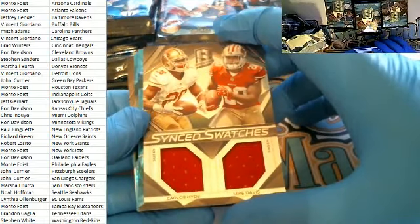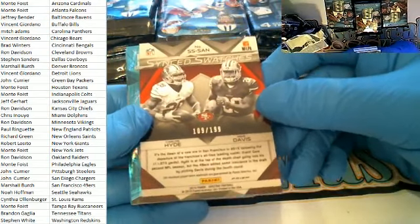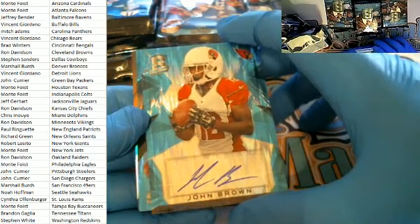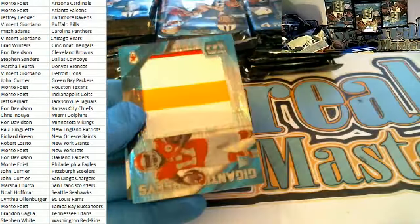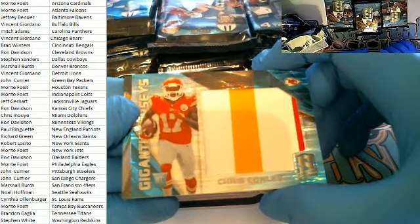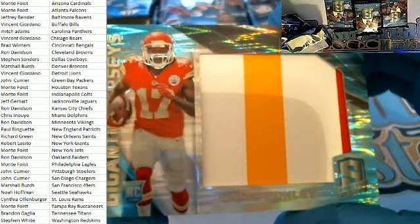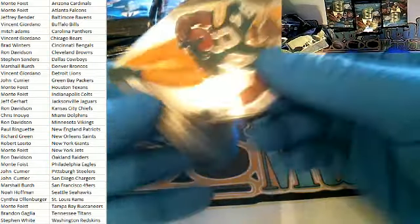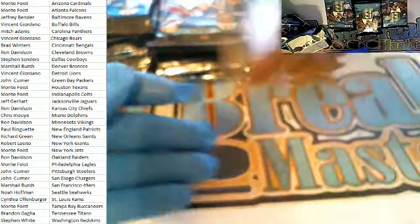Six swatches right here for the Niners — Marshall B., 109 of 199. John Brown blue right here for the Cardinals — that is Monty F., 25 of 50. Nice John Brown blue. Gigantic jersey right here for the Chiefs, three-color, Kansas City — that is Ron D., Chris Conley, 15 of 50. Then a Sterling Sharp nice hit for the Packers — that is John C., 66 of 99.